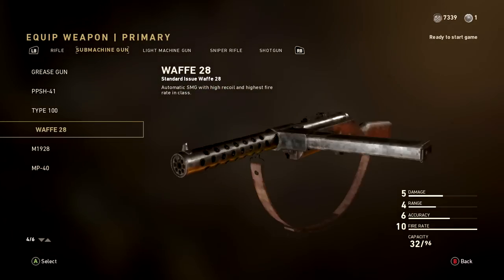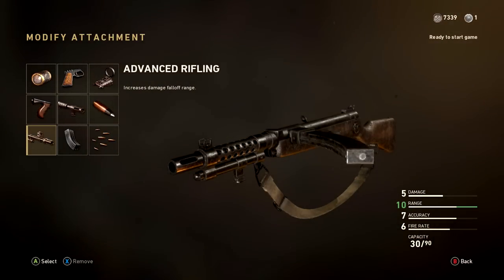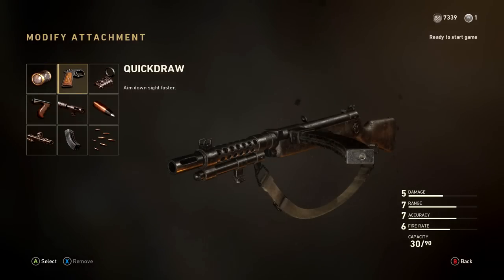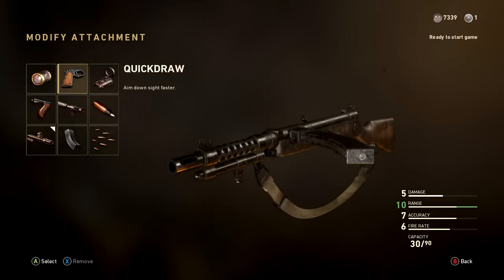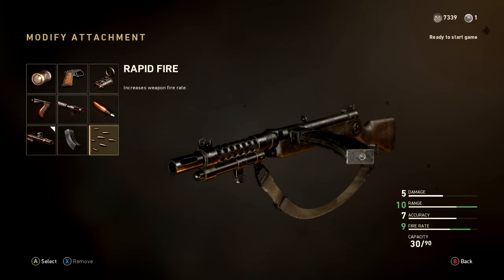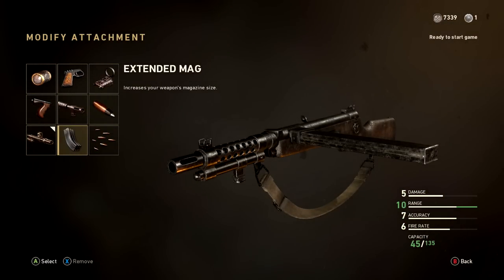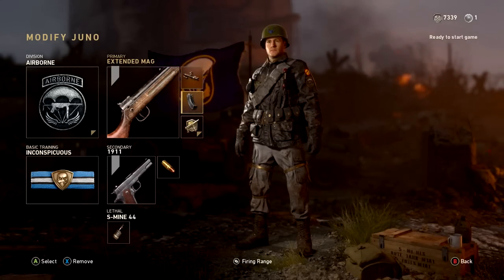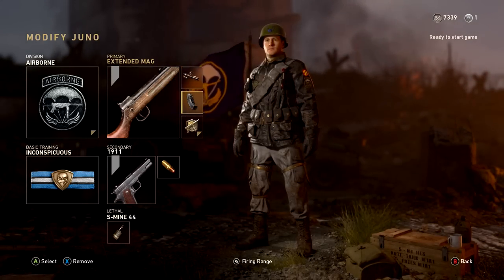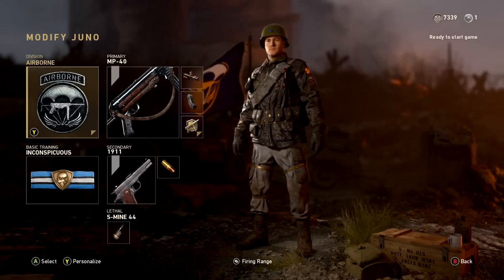If you don't like the MP40, another really good gun for those game modes would be the Type 100. The Type 100 is fantastic in Call of Duty WWII because of how good it is at a distance — it's pretty bad up close against other submachine guns, but at medium to longer ranges it's really good. My favorite attachments on this gun are Advanced Rifling, Extended Mag, or even Rapid Fire. I recommend a class setup similar to this or the MP40 for Search and Destroy and Free For All.